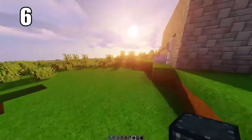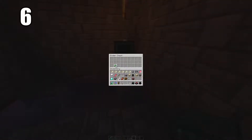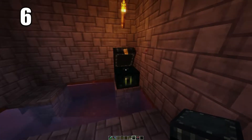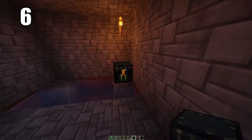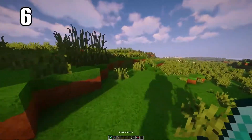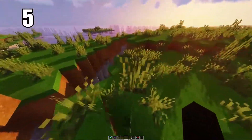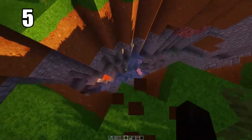Tip 6 is keeping your ender eyes or anything extremely valuable in an ender chest. Hide one somewhere in the world where it basically has no chance of being destroyed, and put another in your safe house. There's a connection between these two chests so you can pull any items from either side. This is the best way to keep ender eyes safe — if one chest gets destroyed you don't lose all that progress. Invest in ender chests when you can.